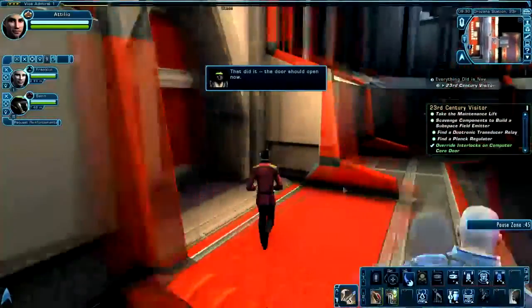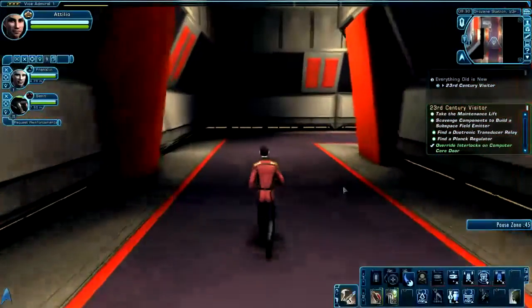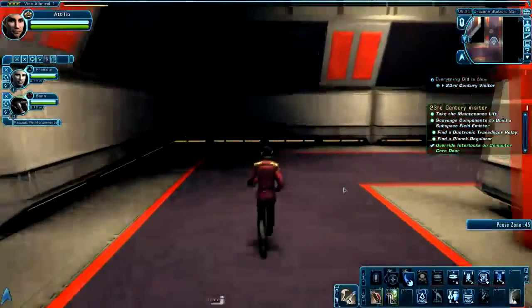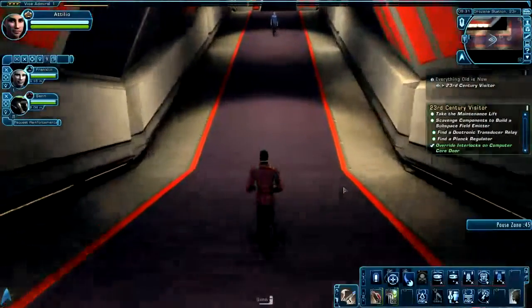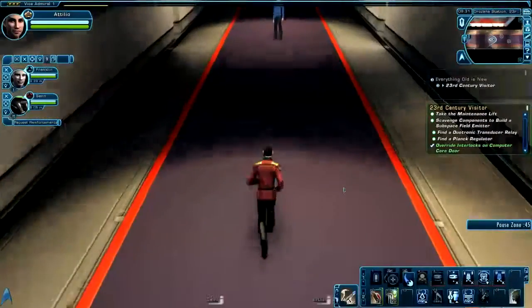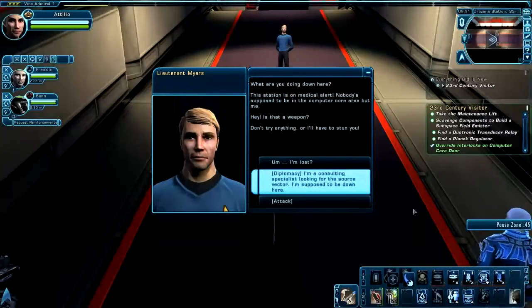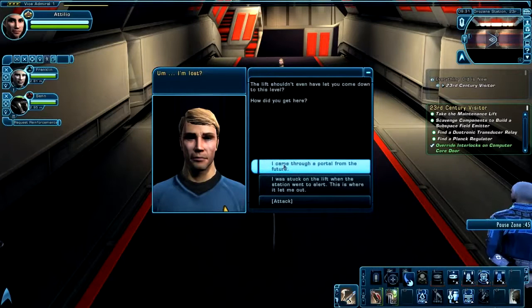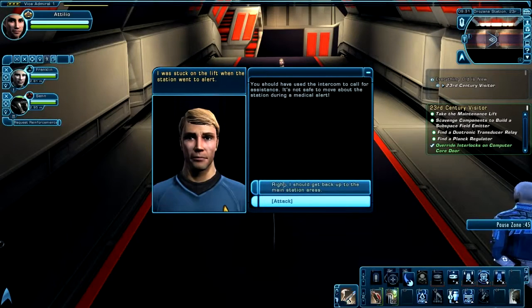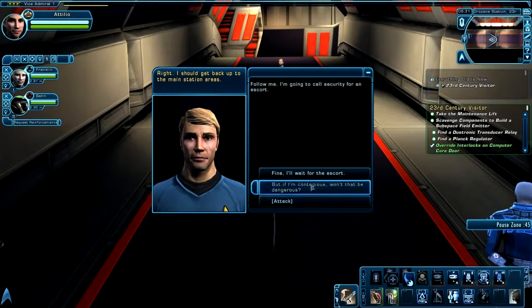The door should be open right now. Leave the room, and as you're heading up this way, you're going to encounter a crewman of the station. He's going to stop you and find out what you're doing. Federation players should be diplomatic — choose 'I'm lost,' 'I was stuck on the lift,' and 'I should get back to the main station area, but if I'm contagious.'